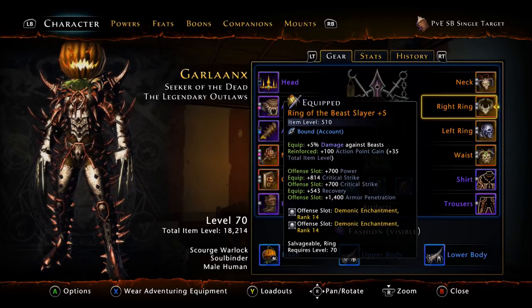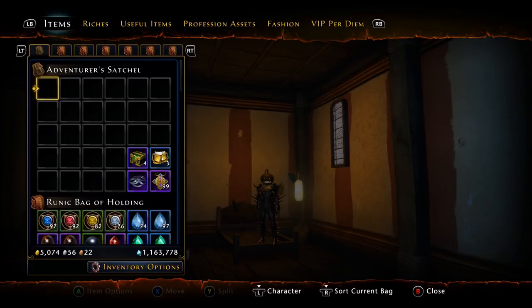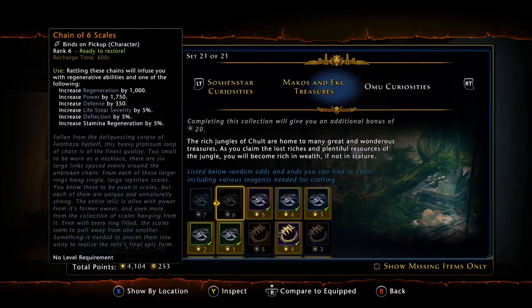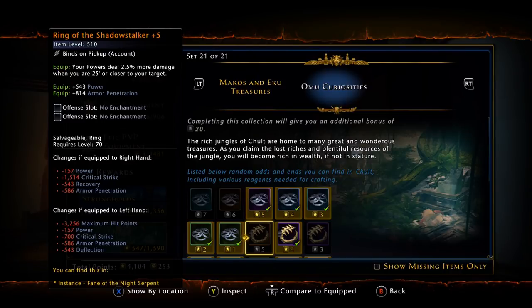As far as your rings go, there are many options. However, for Best in Slot, the Ring of Offensive Action is currently still bugged or glitched — when you use a Daily Power, your damage is increased by three percent. But when you use Brood of Hadar, it keeps auto-refreshing as long as you have Brood active. So it's Best in Slot but it is broken right now. For your second ring, you probably want at least a plus five Shadow Stalker. For your powers, it's still 2.5% more damage when you are close — and you're going to be close regardless of whether you're playing Hellbringer or Soulbinder. A plus four version will have slightly less value, but it still outweighs most other rings.